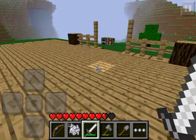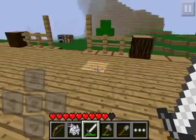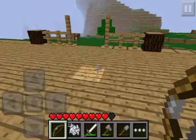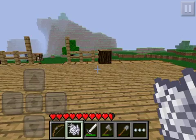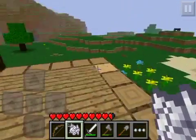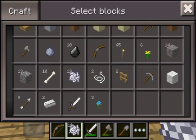There was a bow and arrows added — those were the main things. And there were skeletons and spiders as the new hostile mobs. There was bone meal to grow trees and to grow beautiful flowers on the ground. And there were plentiful bug fixes, and there were flint, bones, feathers, and string added.